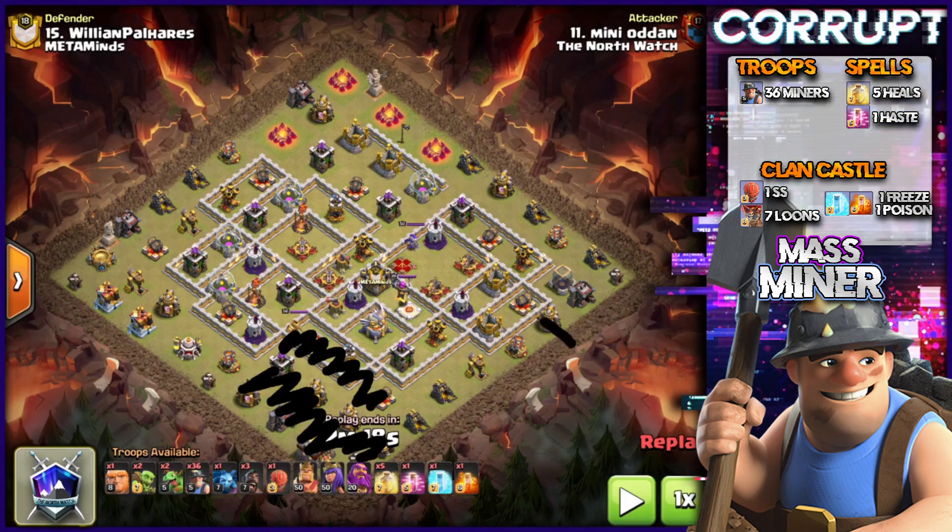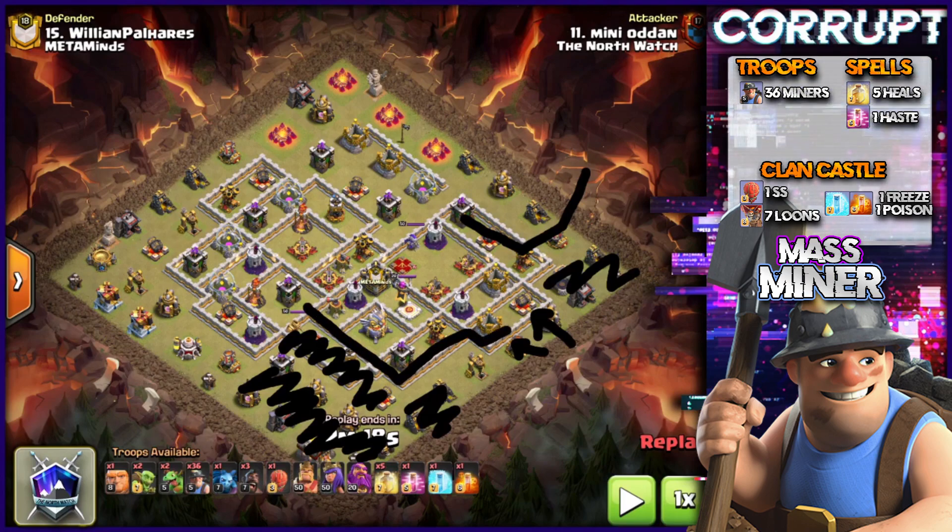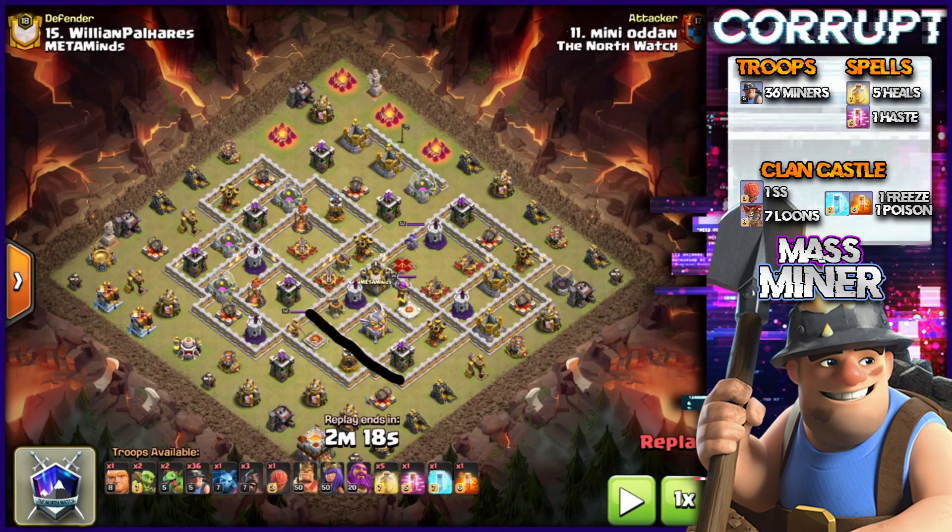On the other side, you would bring some hogs in here and then use a giant in order to take out this mortar. We're taking these structures out because we don't want any damage to the miners as we go in. We also want to use a baby dragon to set the funnel there and also here. This then leaves us with the Stone Slammer to break off these structures and create the pathing.